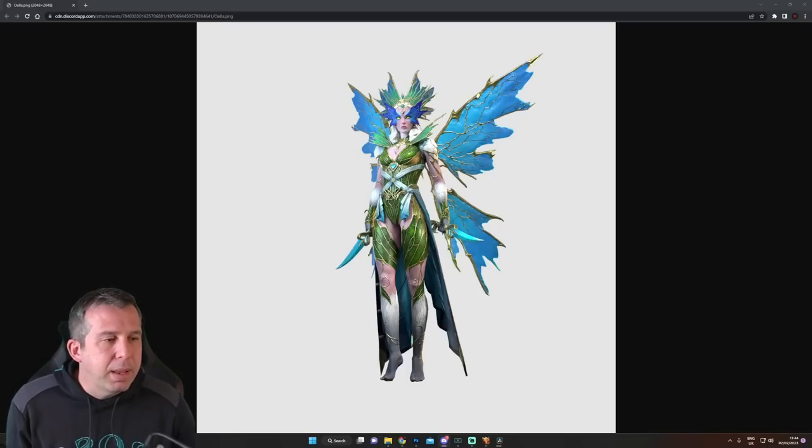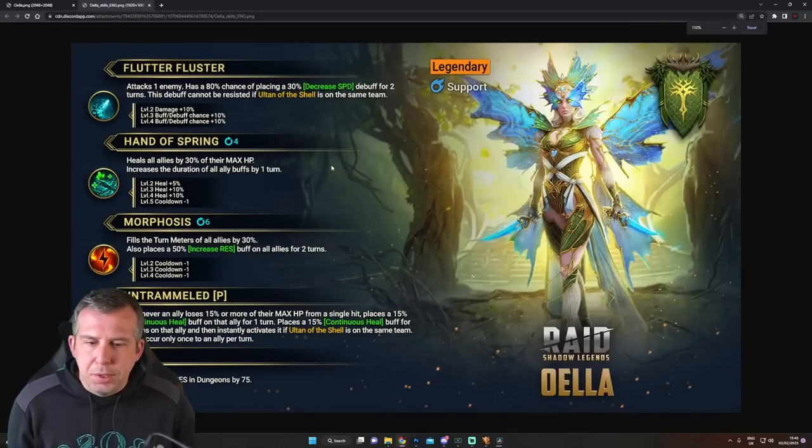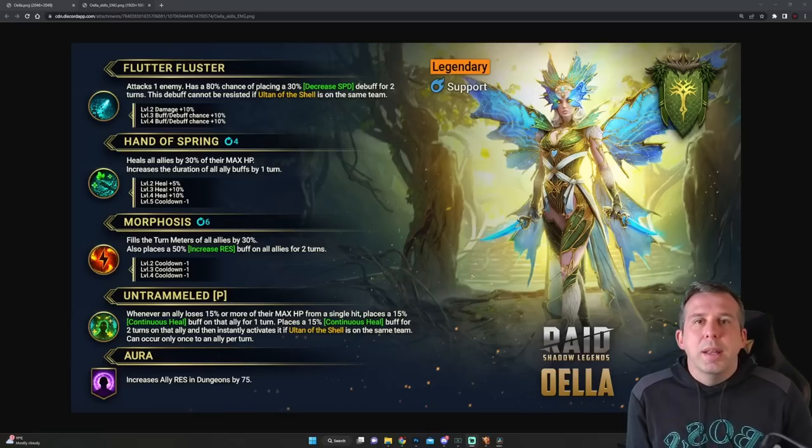Oella will be a great champion for clearing PvE, especially Iron Twins and Hydra — we will see. I like it when they do these graphics; it makes it much easier to give you some vibes. So is this going to be one of those must-get fusions?